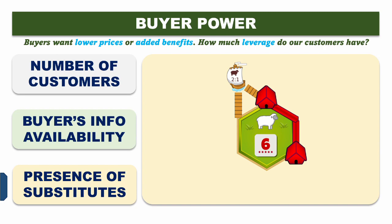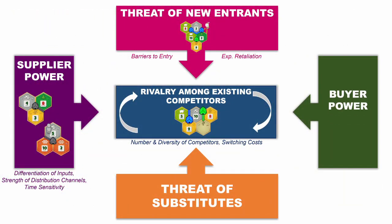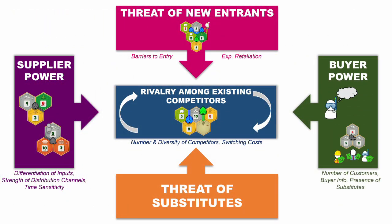If red were to get to his sheep port on the six sheep, they may consistently have alternative ways of getting their ore and wouldn't need to trade with us anymore. Red now has more power as a buyer, which results in less profit for us as the seller.